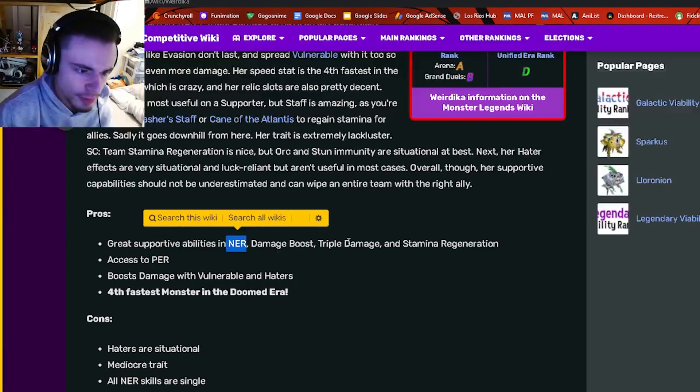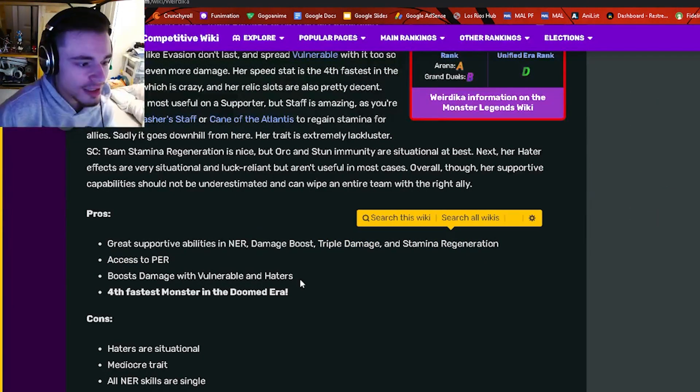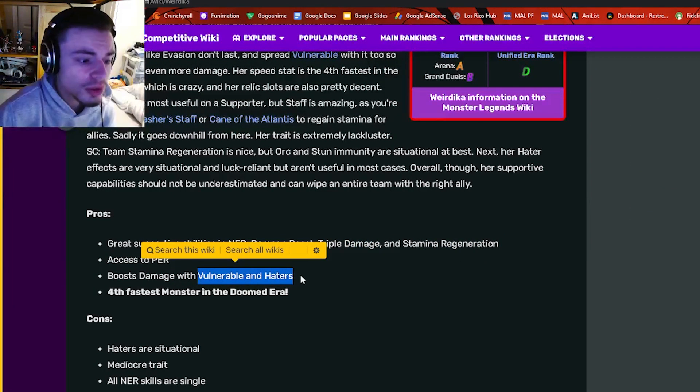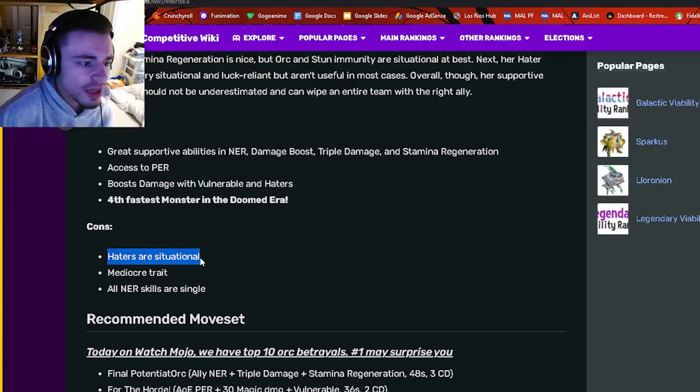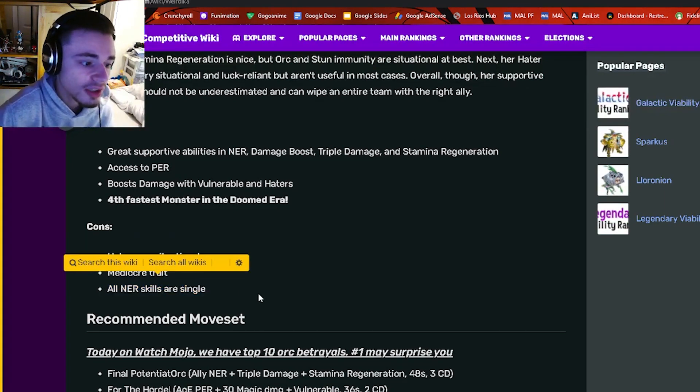All of the good supports have positive effect removal and negative effect removal. Triple damage can be great for bounty hunts as well as stamina regen, and it can also boost damage with vulnerable and haters, which vulnerable is amazing. The cons are that haters are situational, it does have a mediocre trait, and all NER skills are single target, which can be a problem.